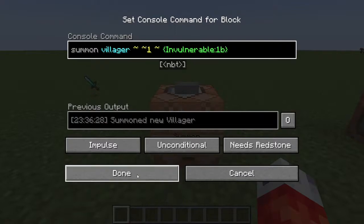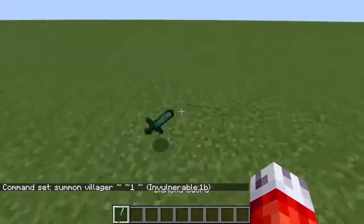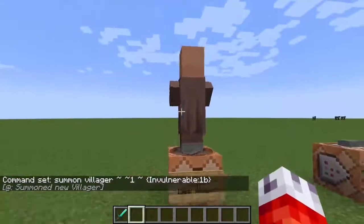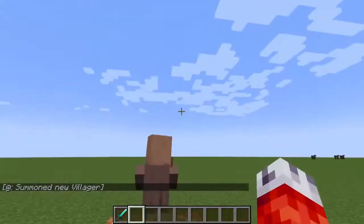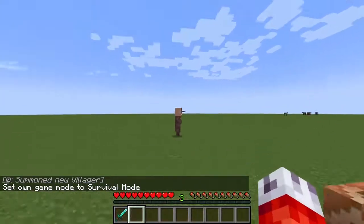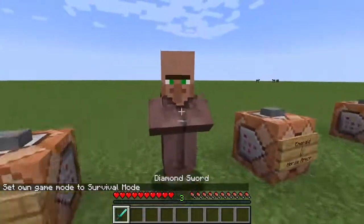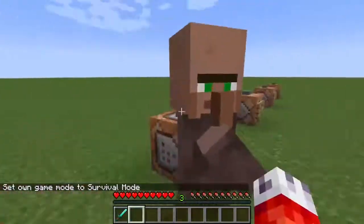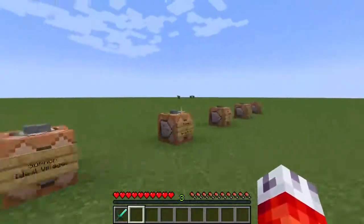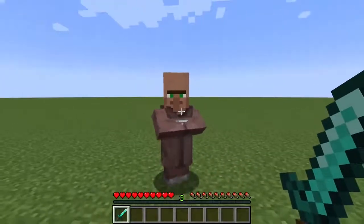Now if we summon our villager, it will summon with the invulnerable tag. I'll pick up this discarded weapon over here and summon the villager. I'm in creative mode so I can actually hurt the villager, but if I go back into survival mode, you can see that when I punch it, nothing happens - even with a sword, they are completely invulnerable. This in and of itself can be used to make anything in the world invulnerable for your players, which is incredibly useful.